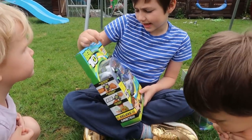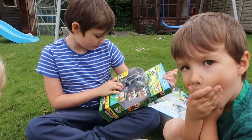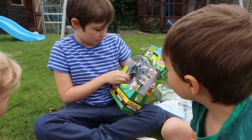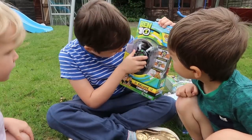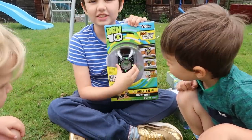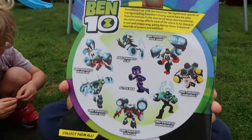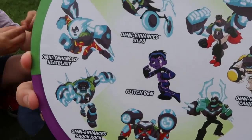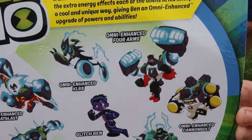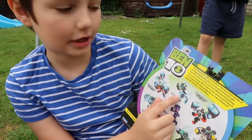It has a hundred plus alien phrases and sounds! One hundred! You can press this button to activate it! So it looks like you turn this to choose which alien. Look, there's Grey Metal — you can see his little shadow in there! These are all the ones you can collect guys, these are all of the Omni Enhanced ones! I like how he's got lightning on his feet like a wheel!